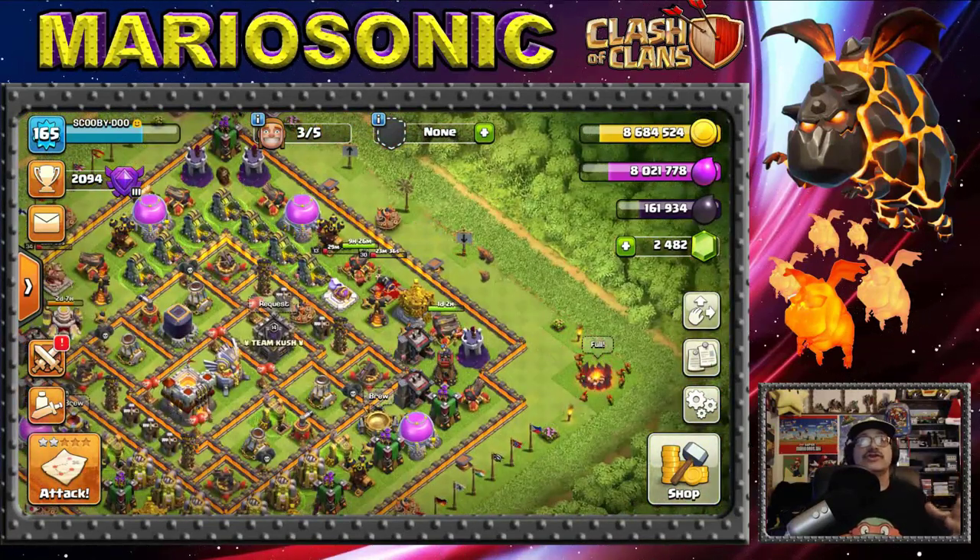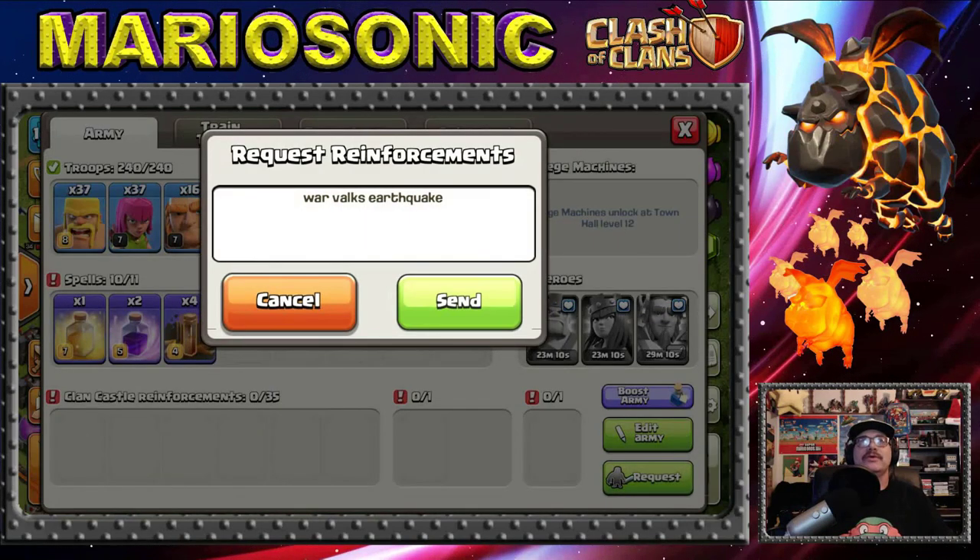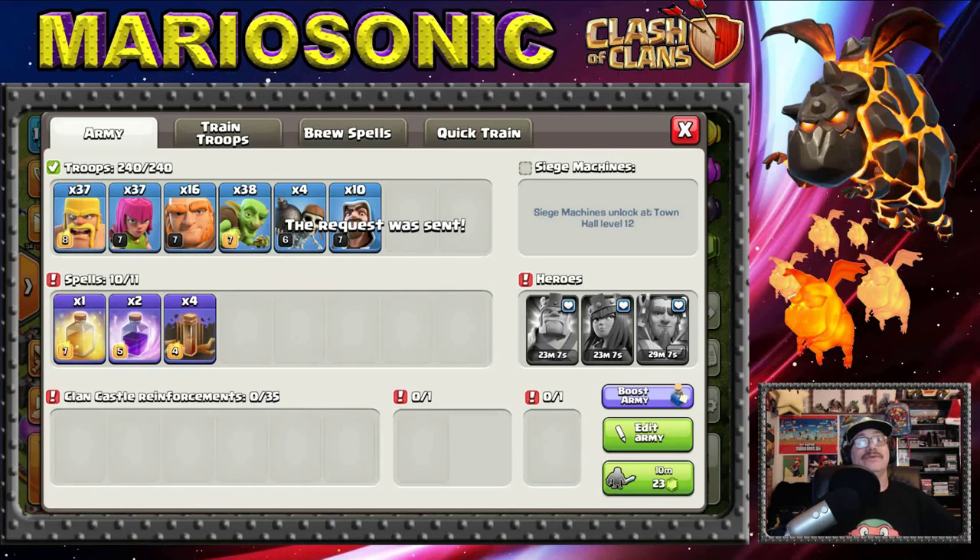Alright, let's check the troop queue — we've got giants, wizards, archers, and barbarians ready to go. I love having maxed archers and barbarians. On the Mario Sonic account we're on the Scooby-Doo side. We'd better request some clan castle troops — we don't necessarily need dogs.